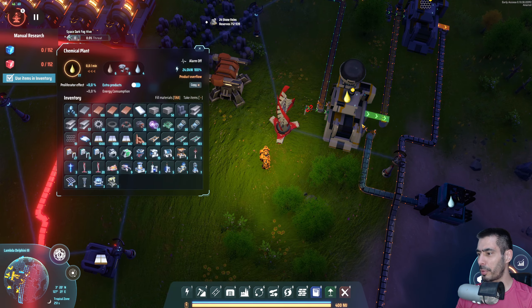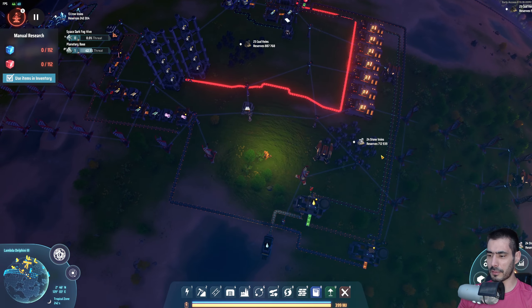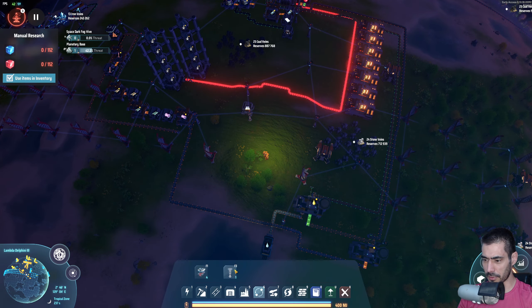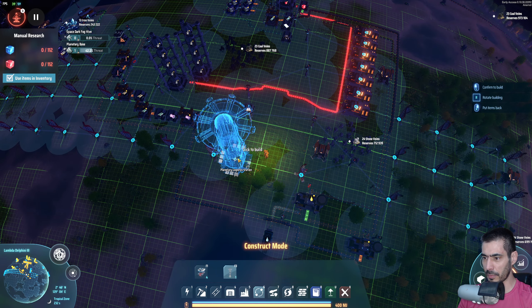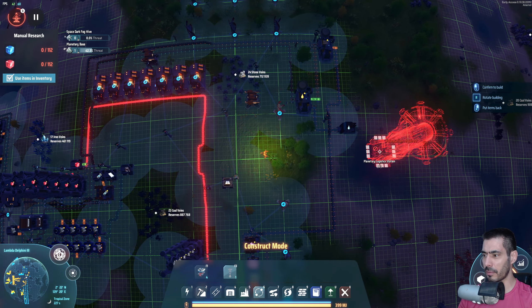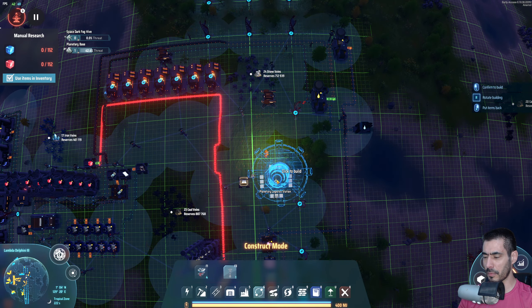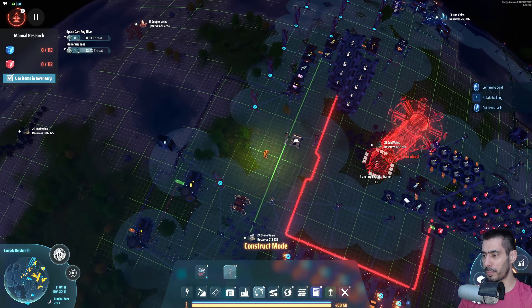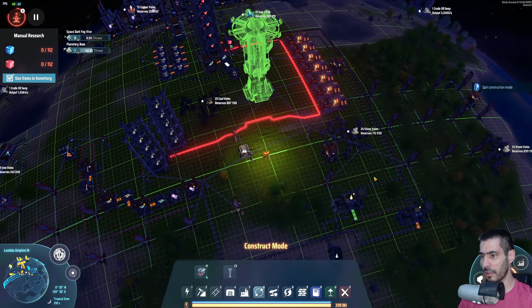You ran out of something — you need stone. So the way I'm going to do this is place a logistics station here. Let's grab this and have the logistics station placed — probably not exactly there. I like to have it a bit further away.